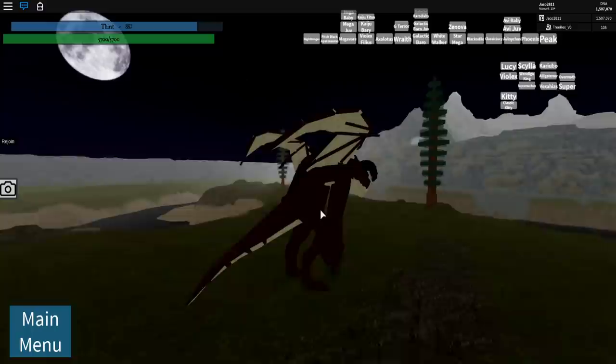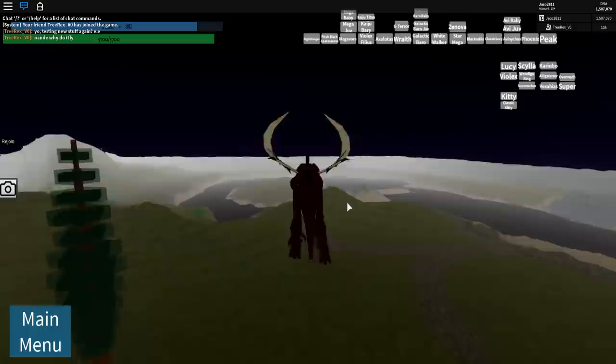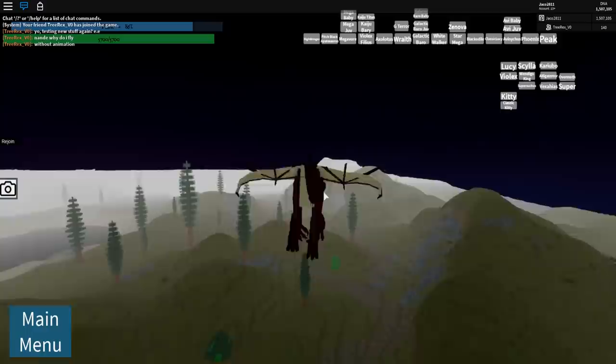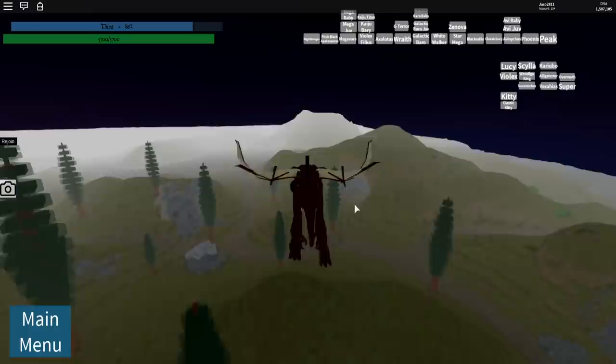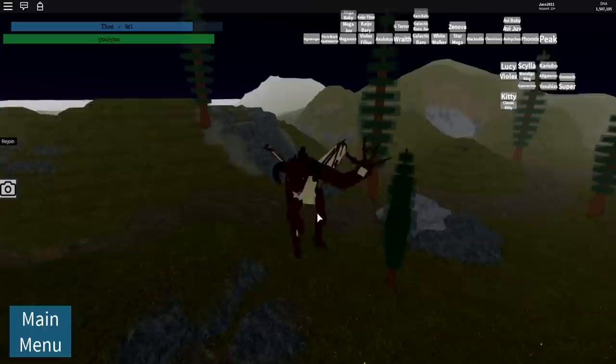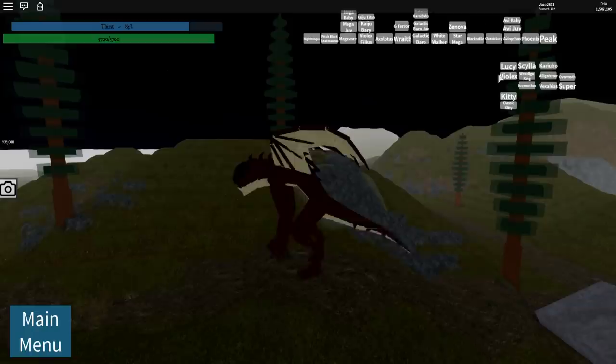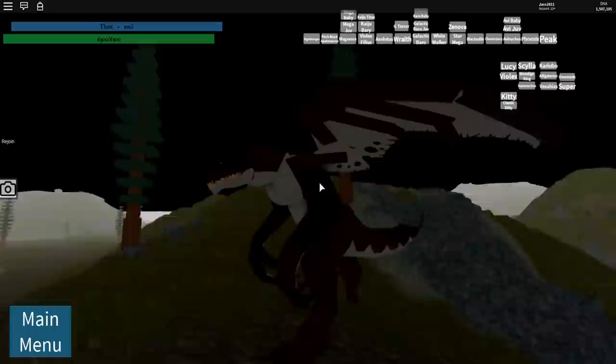The flying is sort of weird — you have to jump and then press Q for the animation to display. You're kind of stuck looking at the butt, which is annoying. You can at least see the flying animation from behind. There's an attack as well — the AOE actually works and looks pretty cool.